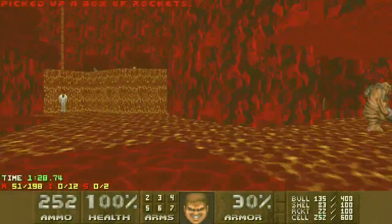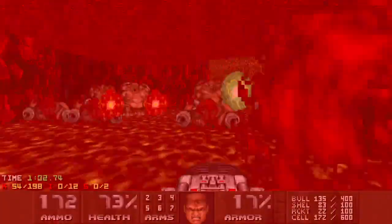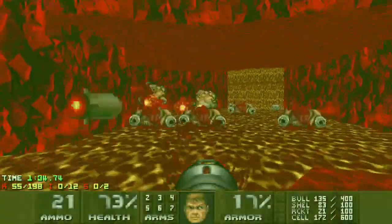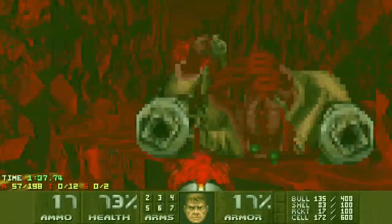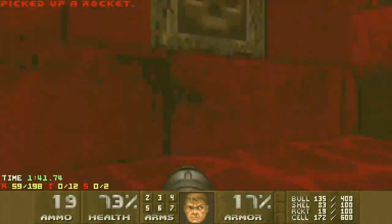Here is a pretty nasty Cacodemon trap. A couple of decent placed BFG shots should get rid of most of them, and then just push past these Hell Knights.